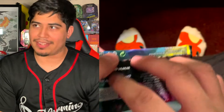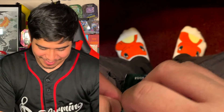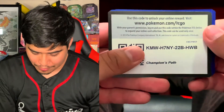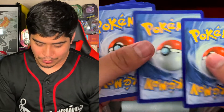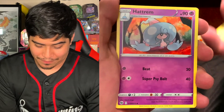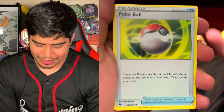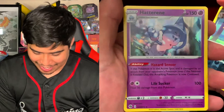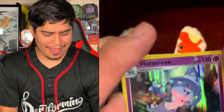We still got a couple more cards to go. We got a Champion's Path card. We got a Fire Energy, Turfield Stadium, Rotom Phone, Hatenna, Hattrem, Glaring Linoone, Pokéball, Scraggy, Purrloin, Reverse Holo Rookidee, and the rare is a Hatterene Holographic. I ended up getting the whole family — Hatenna, Hattrem, Hatterene.